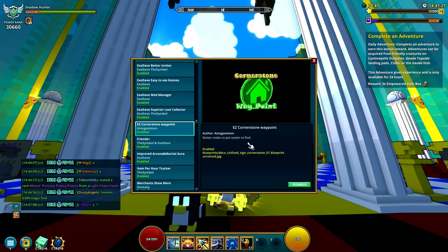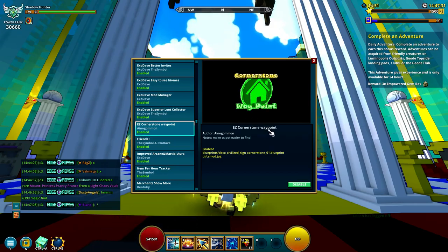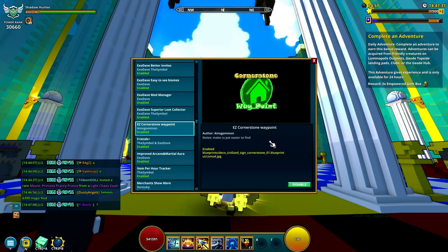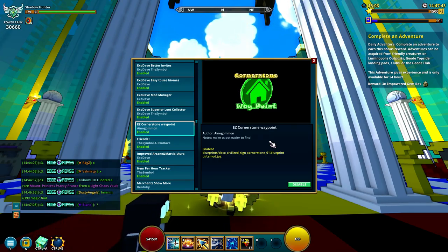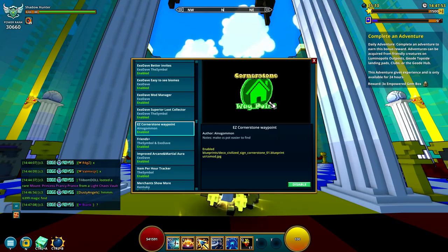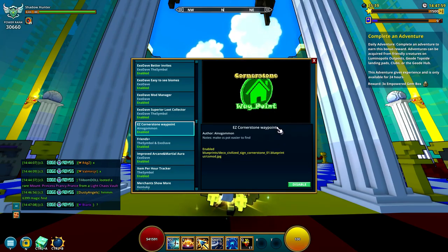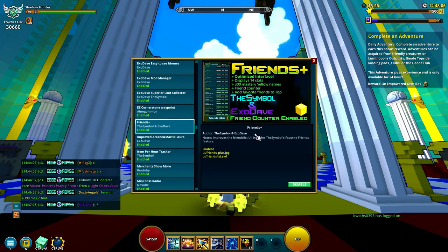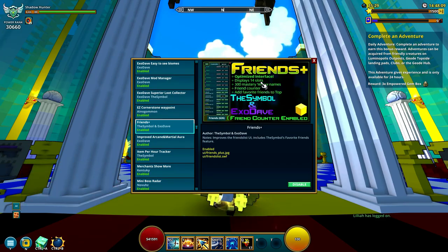Next is the Cornerstone Waypoints mod. I wouldn't call it super required, but it's not far off. What it does is put up a little flag showing you in green where cornerstones are. If you're out farming, it's a lot easier to see your cornerstone. I still use it when I'm farming gems and stuff like that to find cornerstones, and it definitely helps.